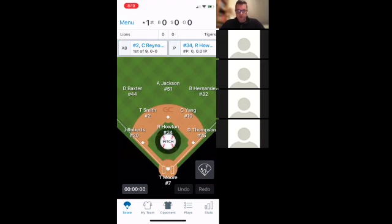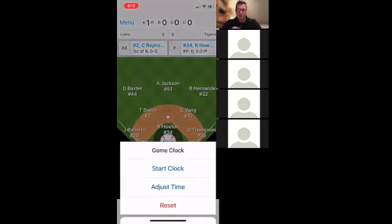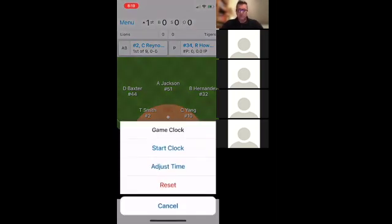One thing I'm going to do — see the little clock down on the bottom left? That little clock is actually a game clock. I love this feature, it's one of my favorites. You can actually click on that clock and set it. The problem is it's defaulted to count up right now — if I adjust the time to, say, an hour 45, and click it, it counts up, which is really annoying.